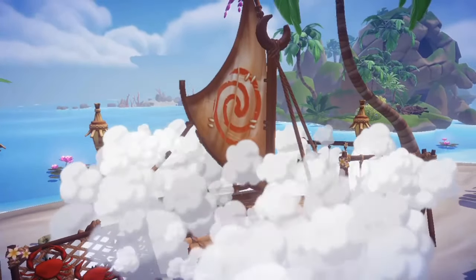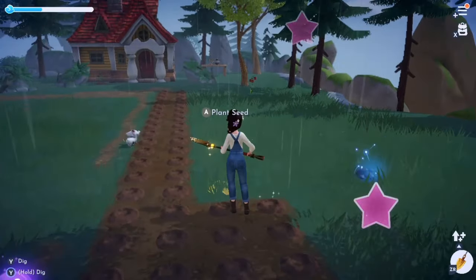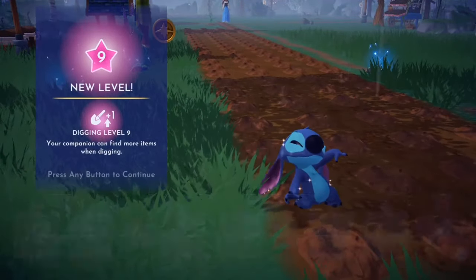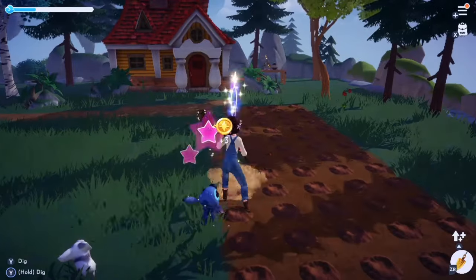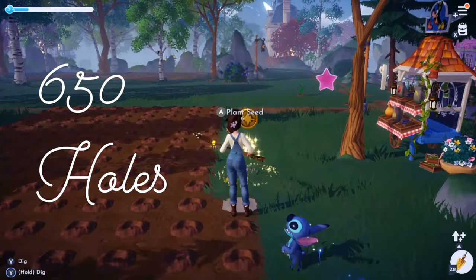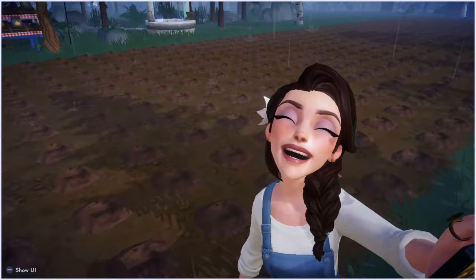Later on I wanted to decorate my plaza area and needed pebbles to make pathways. I had both Stitch and Buzz assigned to digging as their friendship activity, so I grabbed Stitch and headed up to the forest to do some digging. That somehow turned into me digging 650 holes — and I'm sure you can see where this is going — so I decided I should buy pumpkin seeds to fill them. Best idea ever.